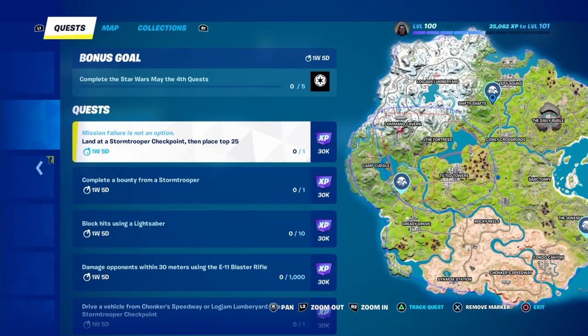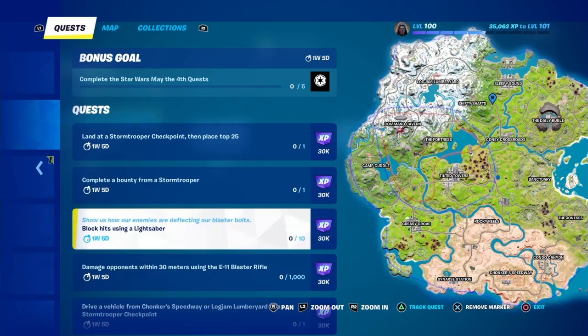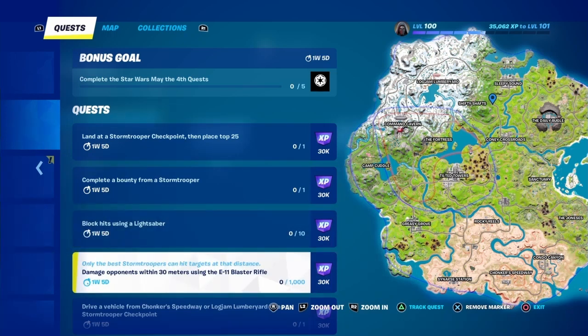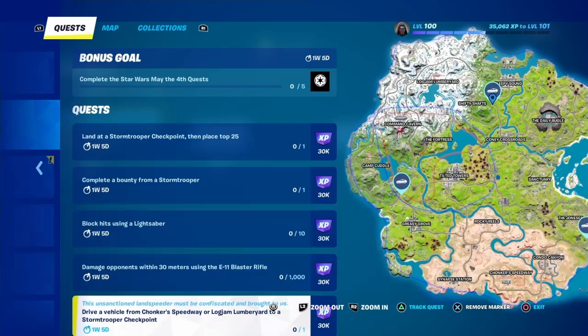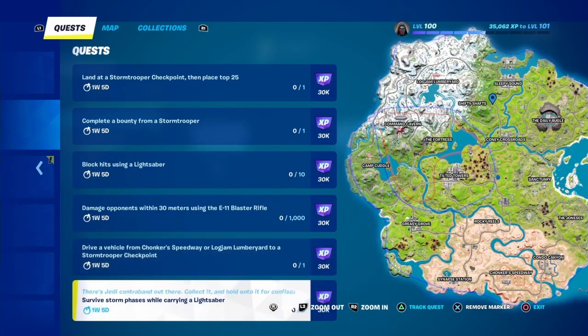For the May 4th quest lines, you have 6 quests. Completing 5 of them will get you a banner based on the Empire. The quests are: land at a stormtrooper checkpoint placed at top 35, complete a bounty from the stormtrooper, block 10 hits with a lightsaber, damage an opponent from 30 meters with a blaster, drive a vehicle from Logjam Lumberyard or Chonker's Speedway to a stormtrooper checkpoint, and survive 5 storm phases with a lightsaber.